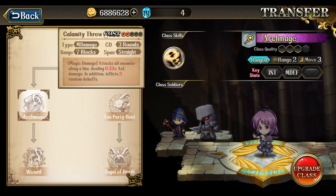Archmage gives her Calamity Throw, which is a very interesting skill with a cooldown of 3. It has a range of 7 blocks, attacks all enemies in a line, dealing 0.33 times AoE damage, and it inflicts 2 random debuffs on the enemies. Combined with her talent, that means either 3 debuffs, or actually 4 if she's at 6 stars, which is huge. So it's a line attack as opposed to an AoE attack, but extremely long range with 7 blocks ahead of her — one of her core skills, at least for PvP.